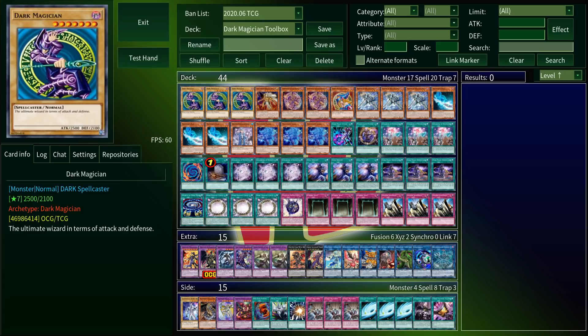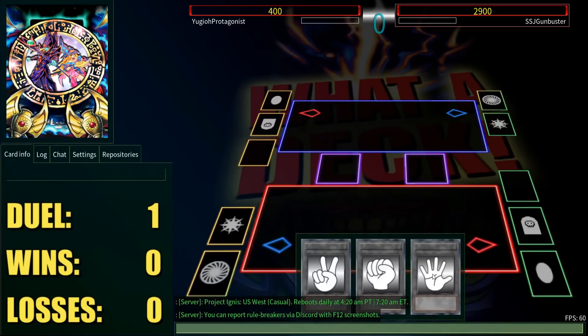If you just want to know what I'm playing and why I'm playing it, you can check out the deck profile linked down in the description. There I'll go over the general deck philosophy, what I'm trying to do here. Otherwise, in this video I'm just playing ten duels against random opponents on EDO Pro — testing this out, showing you some combos, and hopefully we'll have a little fun.